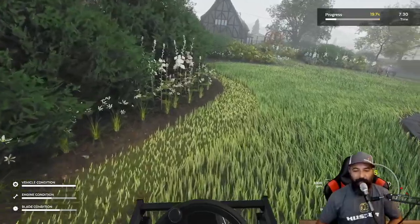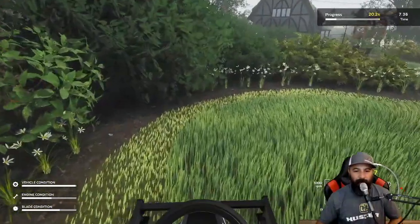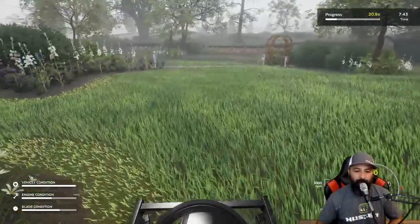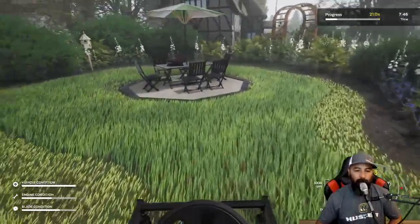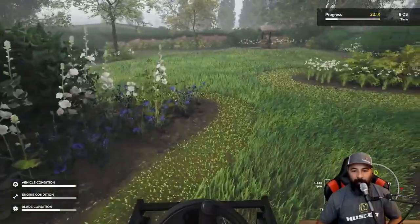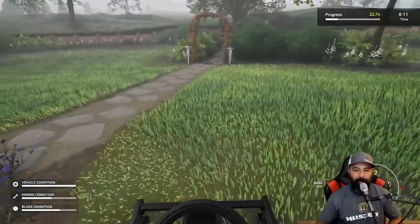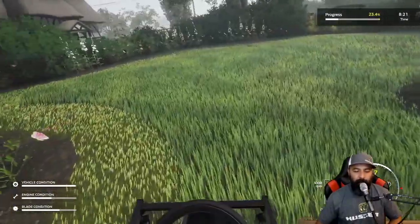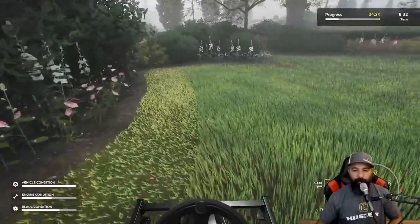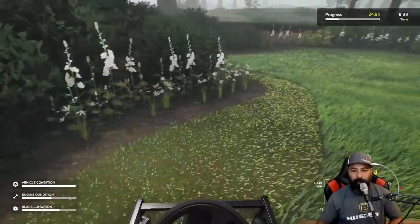I'm actually trying to work my way up to a Scag — a Scag Tiger Cat 2 zero turn. Right now I'm using a Knight mower. It gets the job done, but it is struggling a little bit on this tall grass, and it's wet. Those two combinations make mowing a little bit hard. But that's why I charge what I charge as well — a premium price for properties like this with obstacles, especially bi-weeklies.